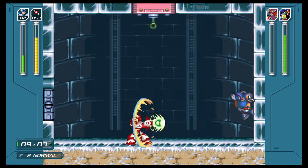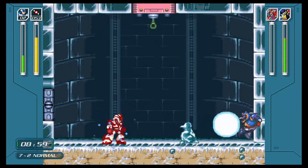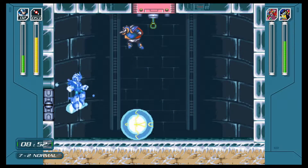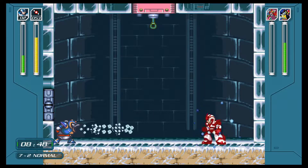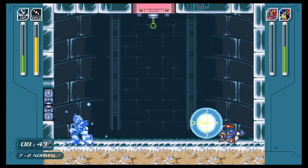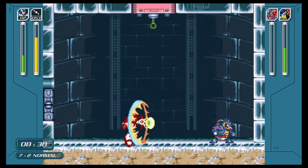Keep in mind that Chill Penguin may try to jump into you, but hovering with the hover boots from tip number four will take you out of the way of a lot of his attacks. When you're done with the pattern you can just hover a little bit and see what he's going to do if you're worried about your reaction speed. It becomes a little bit of a slow battle, but there's not much to worry about.